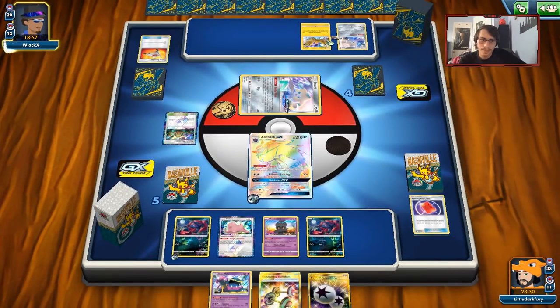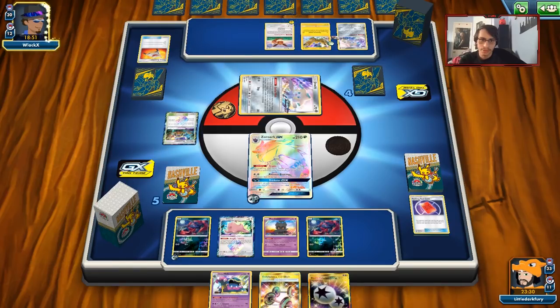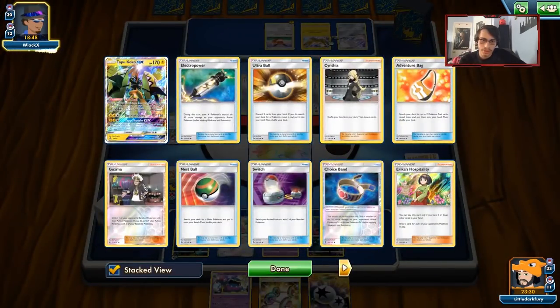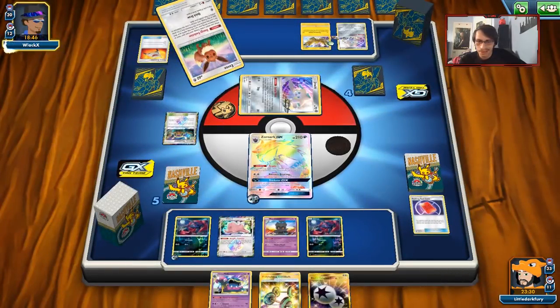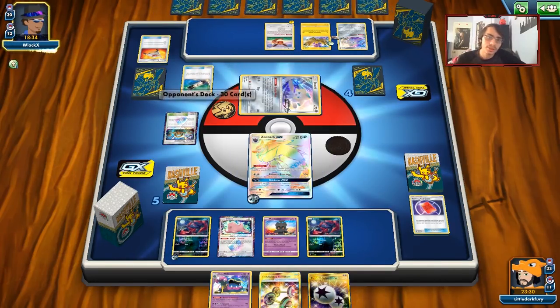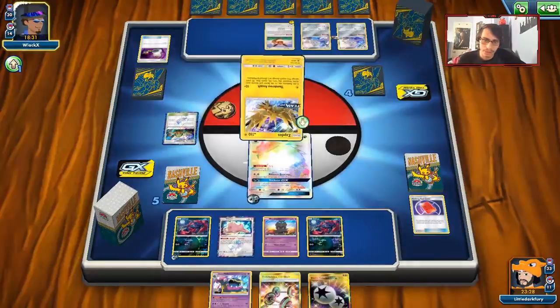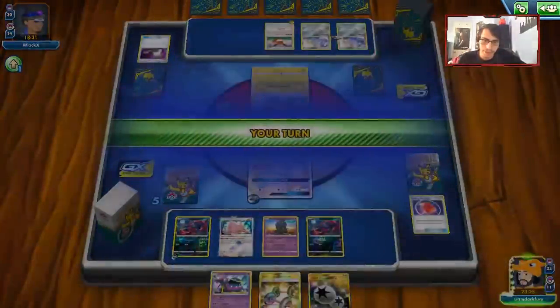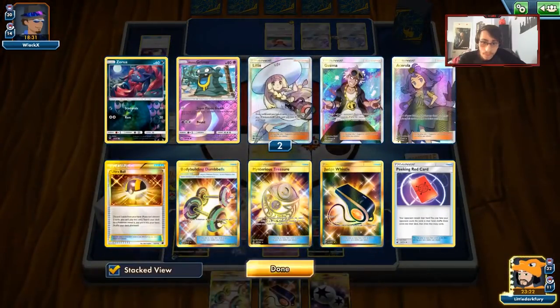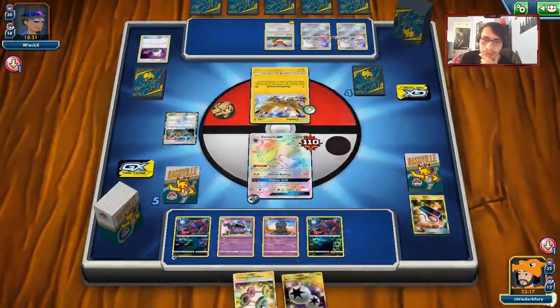I might have to just retreat Zoroark. There's Eevee — oh, he's going for Jolteon! Does he have a switch though? He's played one switch so far. He has very retreated. Oh, he prized the other Jolteon — beautiful! The other one's in his hand so I guess he'll evolve the Eevee. Maybe I can target that with Guzma. Jolteon kind of scares me. He has a switch — he's going to be able to two-shot my Zoroark. I don't like that. Judge Whistle — that's a pretty good trade. I should've saved the Muck actually — that was stupid.